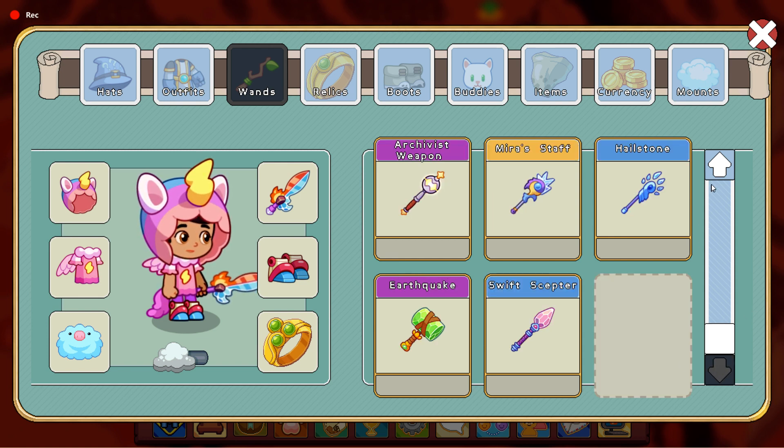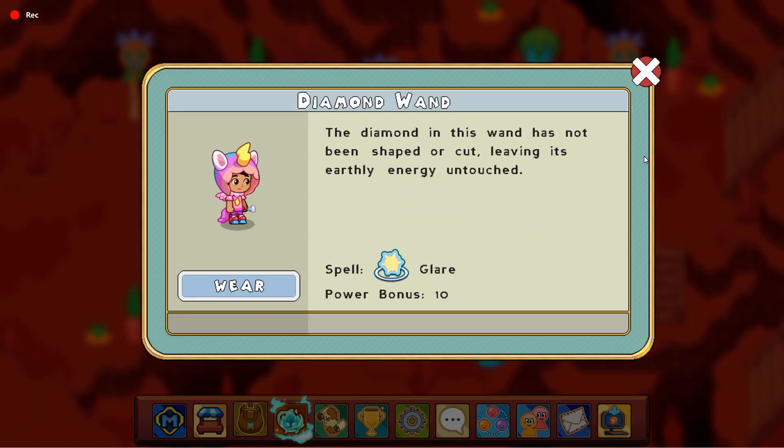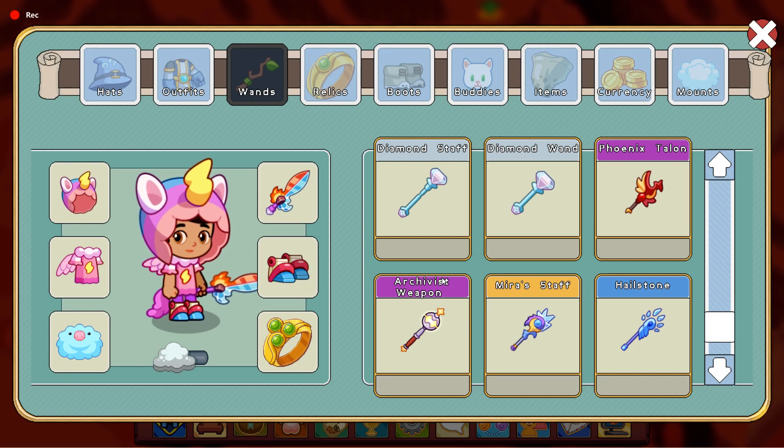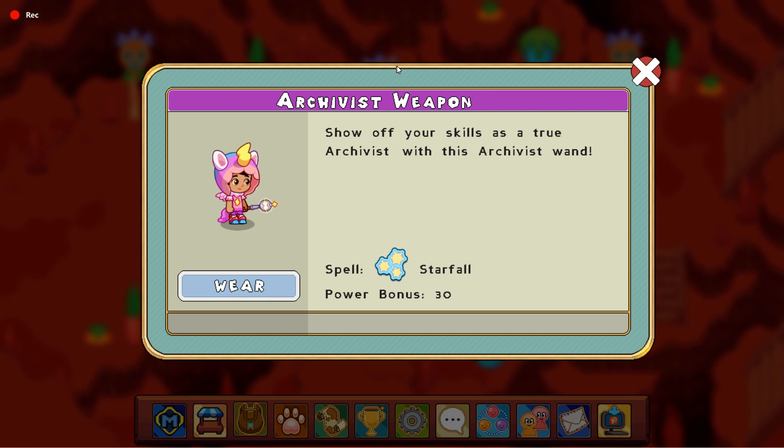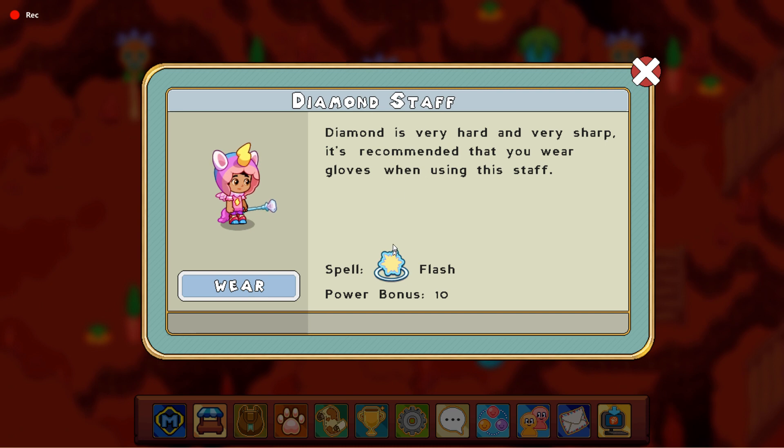Also, about two weeks ago or more, Prodigy has been adding astral spells. For example, the Archivist Weapon can cast a spell called Starfall, which is a multiple-effect spell. The Diamond Staff can cast an area effect spell called Flash.